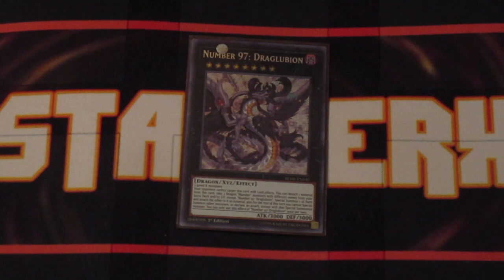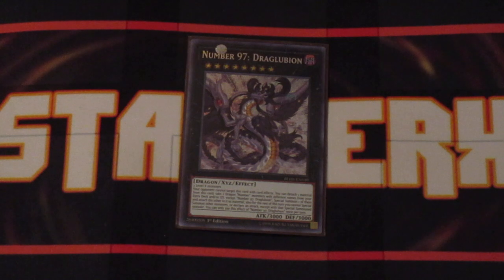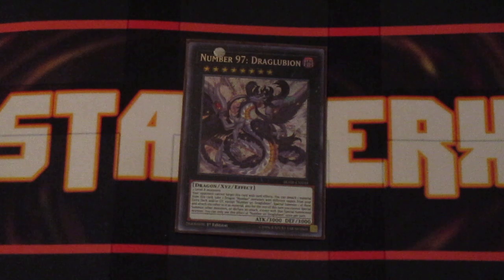For the Rank 8 spam — Number 97, the Dragoobian! It's just an amazing card. Any two Level 8 monsters can make it. Detach one material from this card, pick any two other Number Dragon monsters in your extra deck, and then summon one with the other attached to it as material.